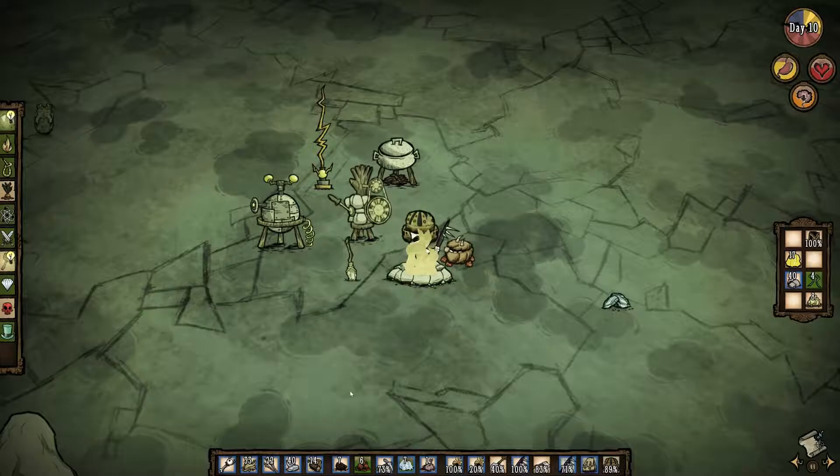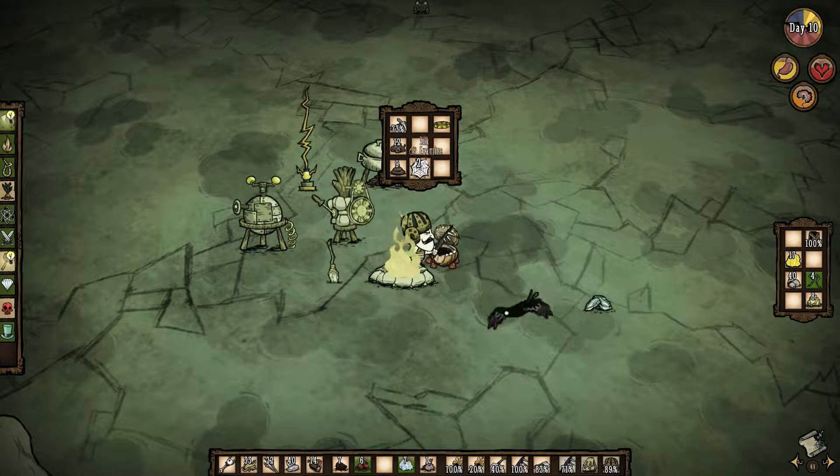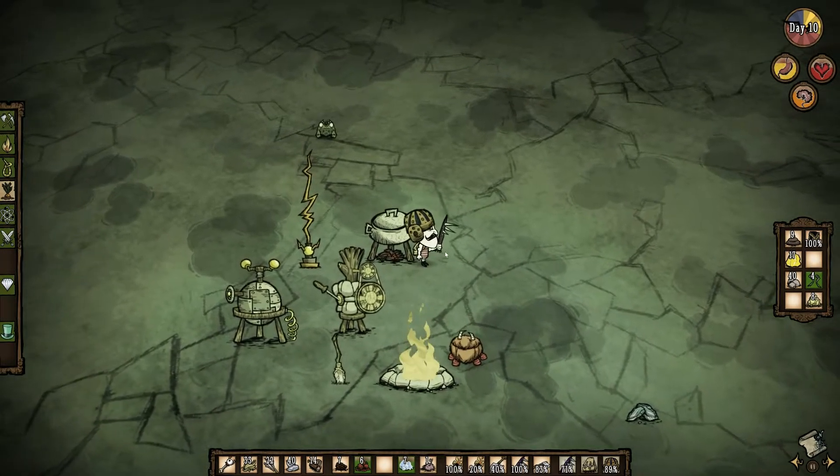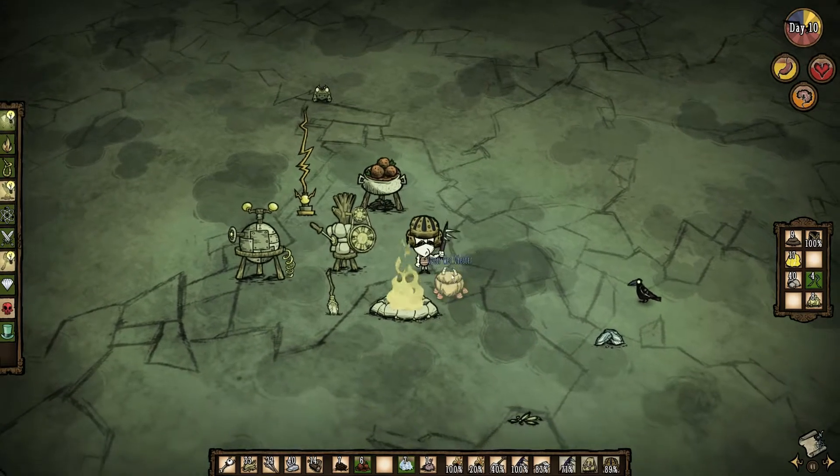We are dry now. I also put my pickaxe. You know what, Chester? You can also use poo to fuel this fire up. Why didn't I do that earlier?